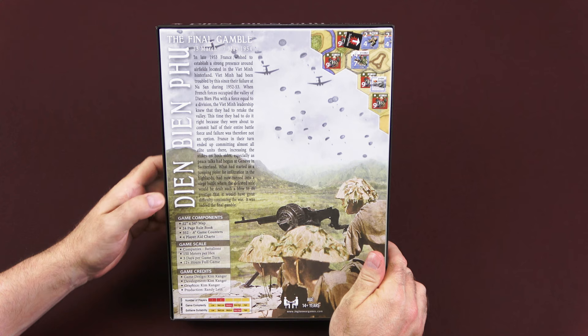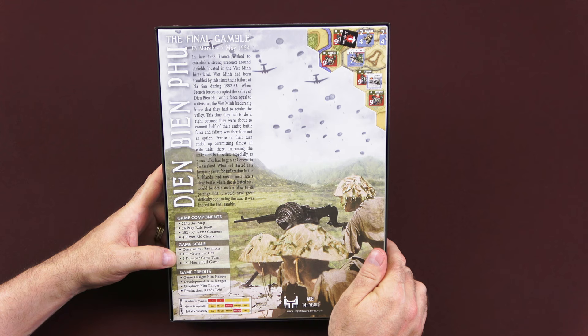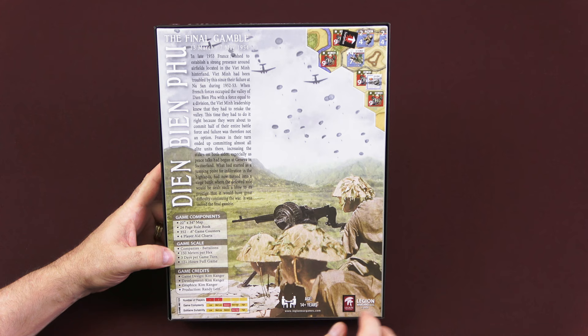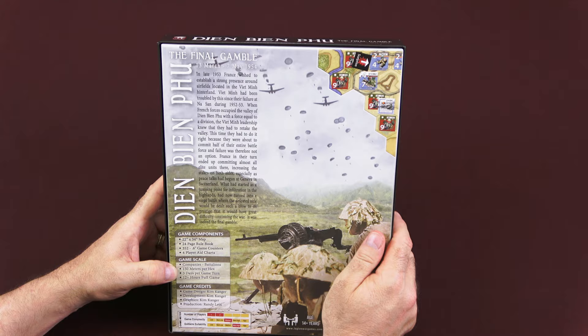The game components include a 22 by 34 inch map, a 24-page rulebook, 352 counters, 4 player aid charts. The game scale is companies to battalions, 150 meters per hex, 3 days per game turn, and for the full game it will take you 12 plus hours to play. It's listed as one to two players, game complexity is medium, and solitaire suitability is medium-high. There's a small example of the counters and the map on the back of the box — let's take a look inside and see what you get.